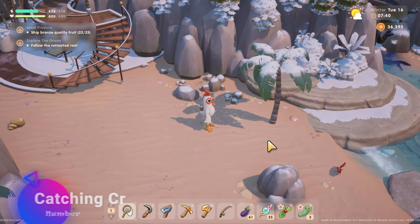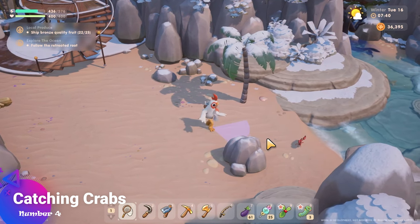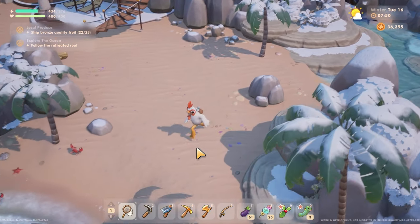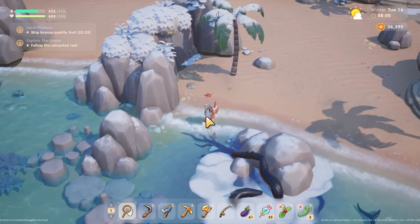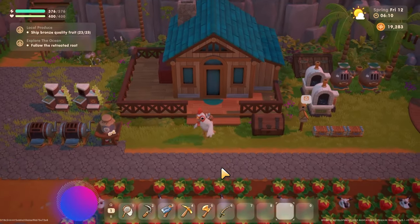The next mistake a lot of players make, especially brand new players, is wasting energy. When you go to the beach you're going to notice crabs on the sand — you actually can't catch these crabs. So don't waste your energy swinging your net trying to capture them. There are so many different critters in the game and it's very easy to mistake these crabs for a critter you can capture, but save that valuable energy.